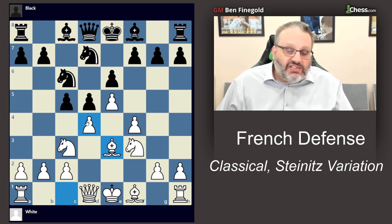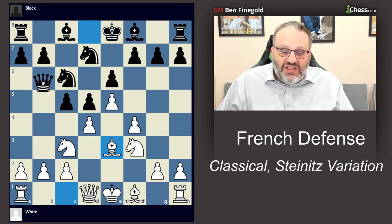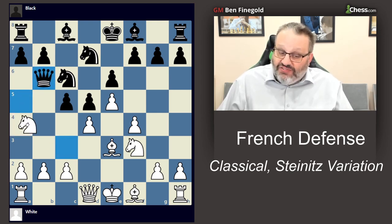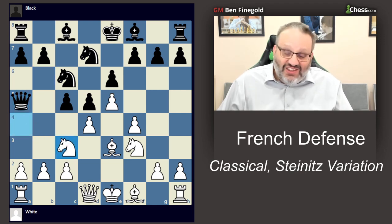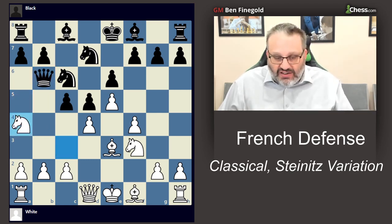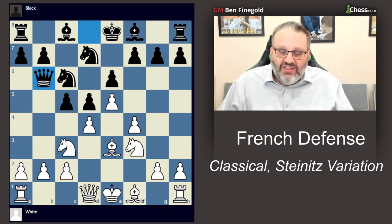If you want, we can play queen b6, and then after knight a4 attacking the queen, queen check, knight c3 — we could play a grandmaster draw. That's sort of silly, but it could happen. The more likely thing instead of this forced draw is to explore other options.